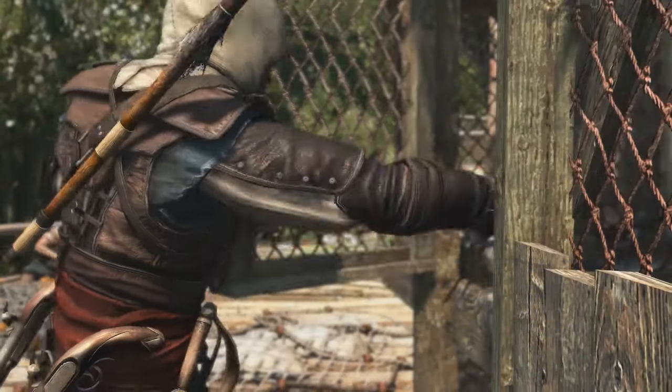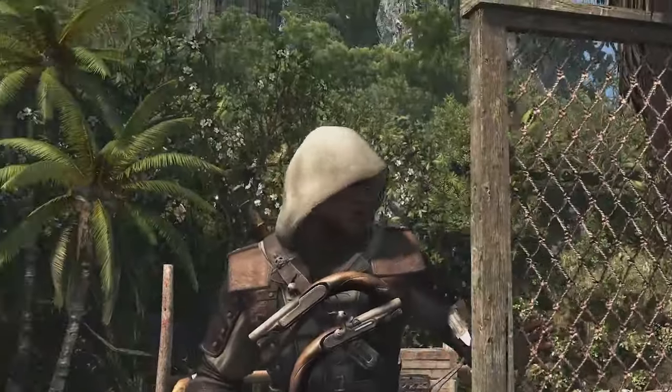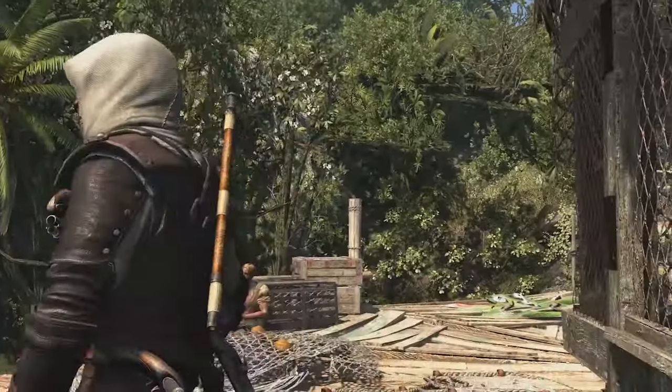So here we go — we have two targets to take out, two Templar brothers, so we're going to accept the contract, and the world map is going to show us where this contract takes place.